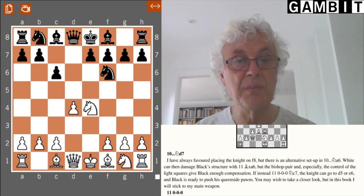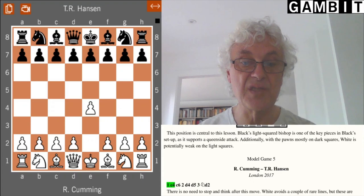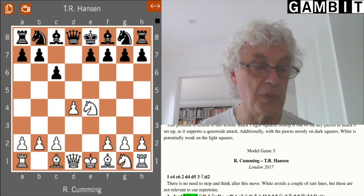I'd just like to show one game, one of the model games from the book. If we go to the start of the game, it's coming against one of the authors, Hansen, London 2017, and it shows one of their recommendations against the main line for White.